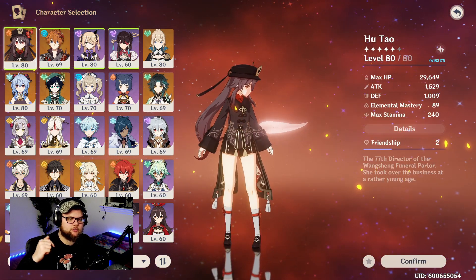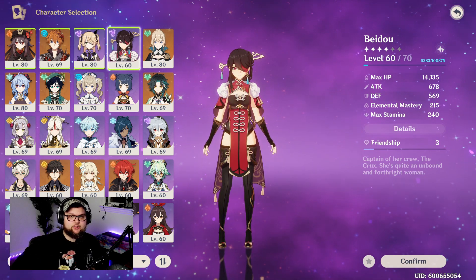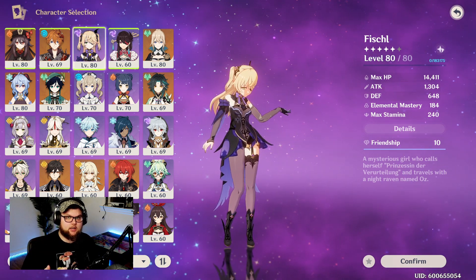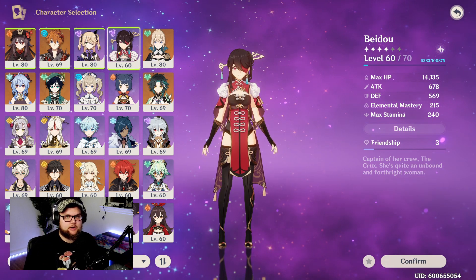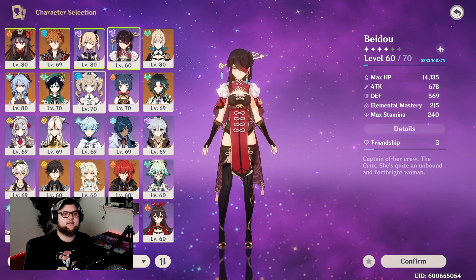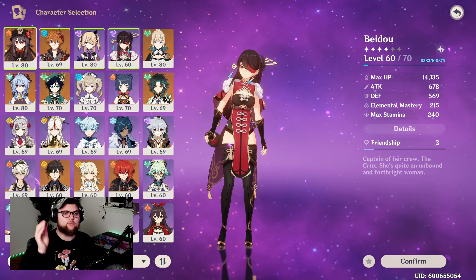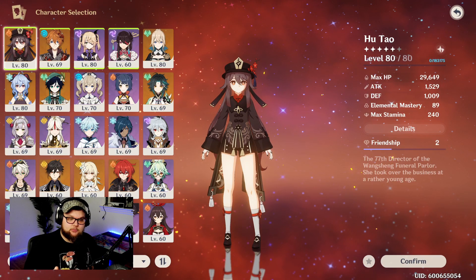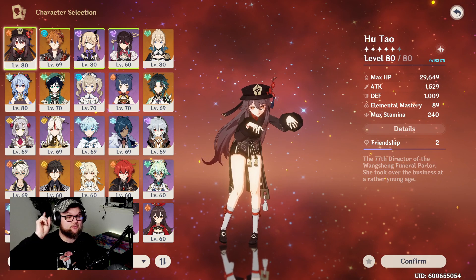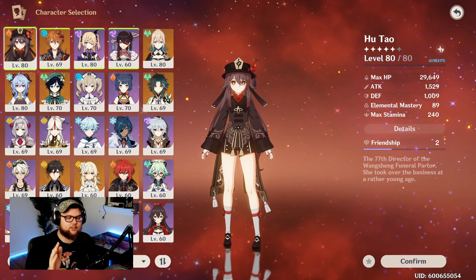One interesting thing is if you throw in an Electro user. Lisa could technically work here, but Fischl or Beidou are actually very good candidates. Fischl is slightly more preferred because she can keep Oz on the field with her skill or ult. Beidou is also good because during her ult she provides off-field damage. This allows you to provide not only a Hydro Aura but an Electro Aura, so Hu Tao can trigger Vaporize but also Overload because of how Electro Charged works. It creates a Vaporize slash Overload comp, which is really fun to play.